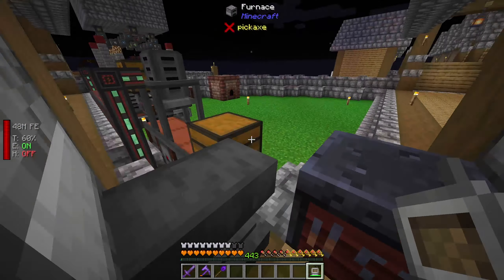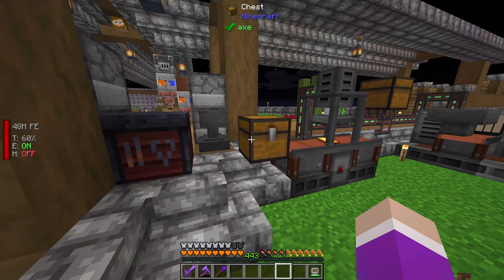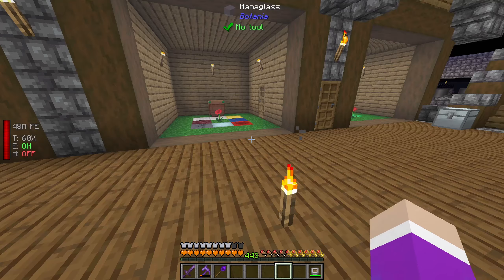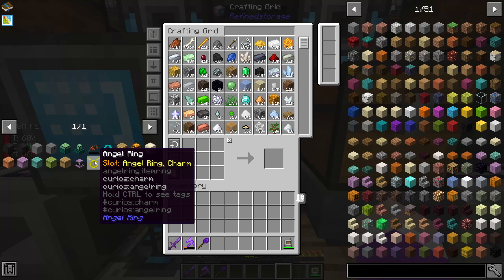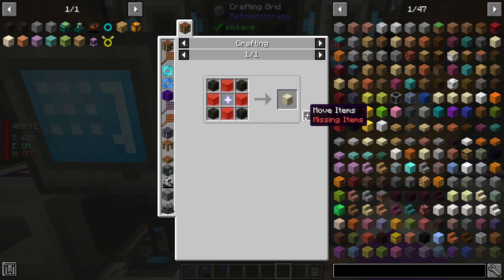We won't have to worry too much about resources now because we're going to be making everything with bees. Right now as you can see, when it's night time the bees are actually in their hives - they don't come out and there's no comb. But once you get the apiary, once their timer is up it instantly kicks them out, which is exactly what I want.